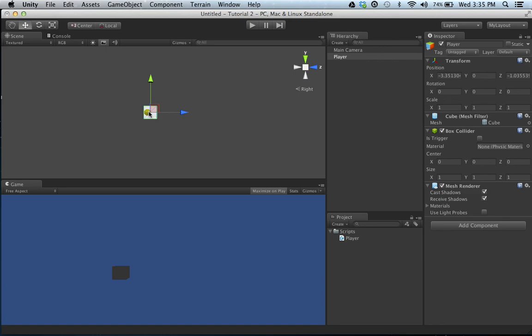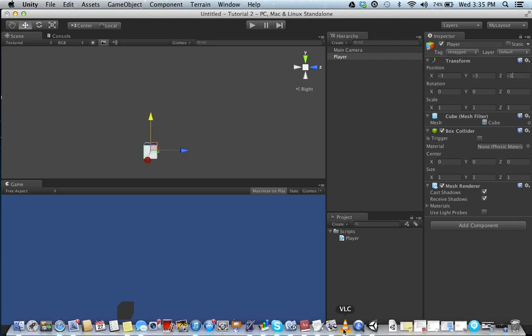This is where we're going to want it to start - right here. I'm going to set it to negative 3 for X, negative 3 for Y, and negative 1 for Z. That's going to be our starting position. So let's head back to MonoDevelop and let's set our position. This is going to be our spawn point.